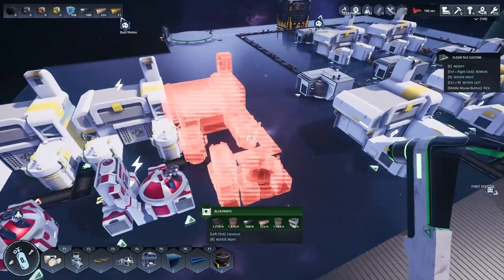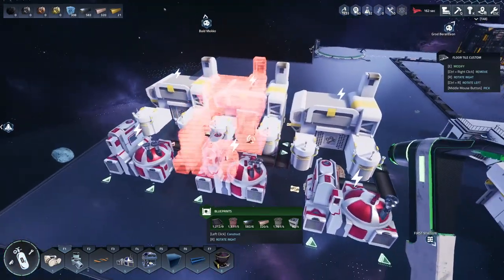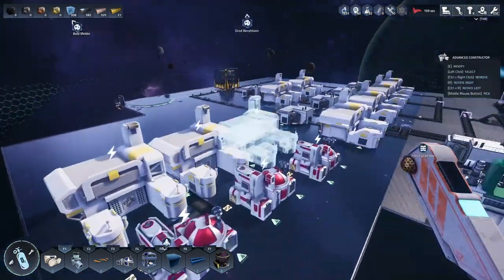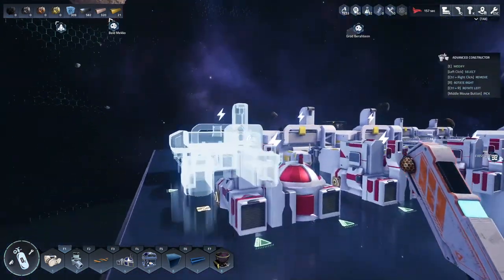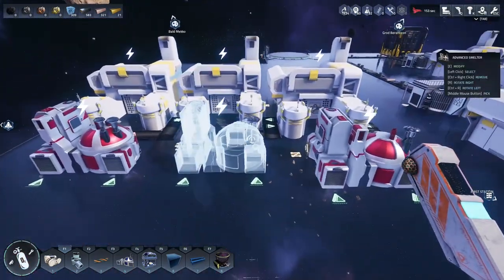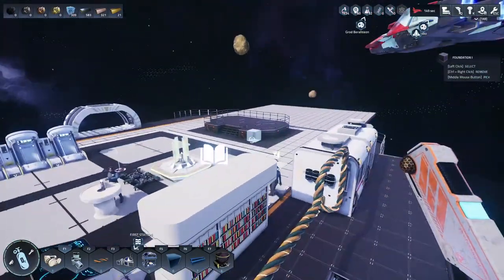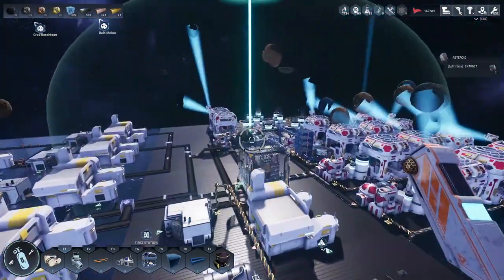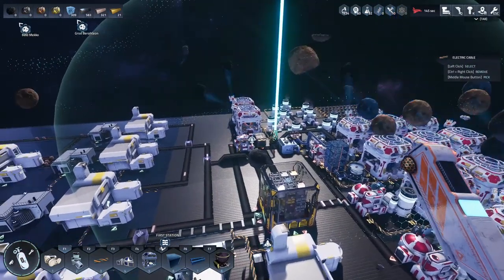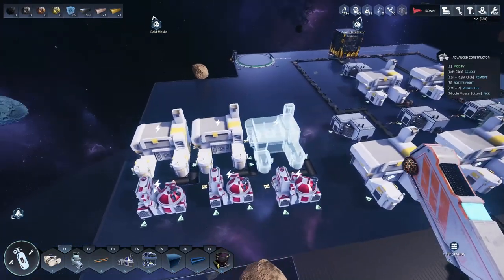I'm going to make a blueprint of this — yes, we'll add this and then rename these things, and then go ahead and just copy, paste, paste, paste. I placed it in the wrong spot but you get the idea. I'm actually going to try to build multiple levels — a second level on top with another three of these, and instead of using those containers I'm going to start using these because they've got more ports on them. Let me finish this up and I'll be right back.